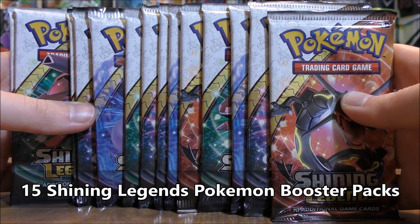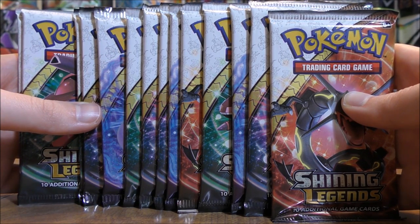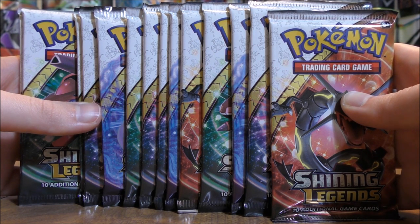This is the fourth 15 booster pack opening I've done recently on my channel. In the past I've done openings like this for Evolution, Sun and Moon Base Set, and Guardians Rising, and had very good pulls in each. I obtained these Shining Legends packs by buying two items on Cyber Monday from Troll and Toad: the Zoroark GX Special Collection Box and the Shining Legends Super Premium Collection Box.